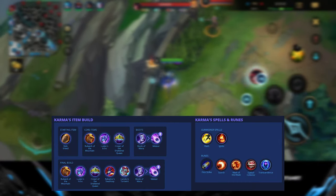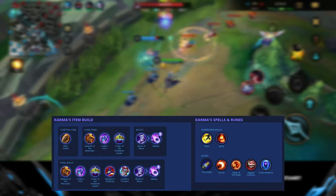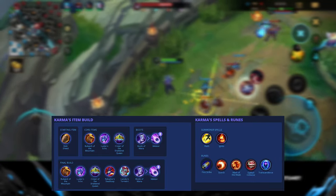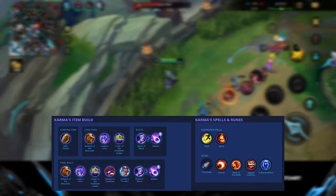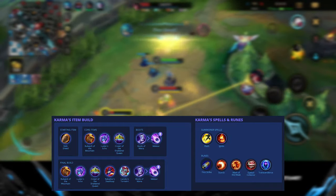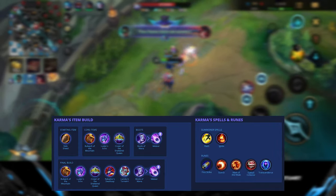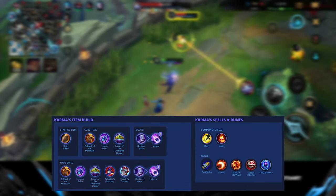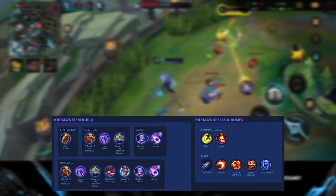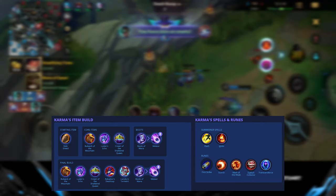For items, we still go for a support item since we won't be farming in the laning phase. Relic Shield is the best option — it doesn't give damage but the extra HP really helps, and you can proc it by auto attacking minions during the laning phase, getting the most gold the quickest out of any support item. After Relic Shield we go four damage items: Luden's Echo for a huge amount of ability power and extra burst damage from the passive. Crown of the Shattered Queen is a powerful item that also gives us a shield in case anyone targets us. Rabadon's Deathcap for the crazy amount of ability power and the percentage ability power amplification.